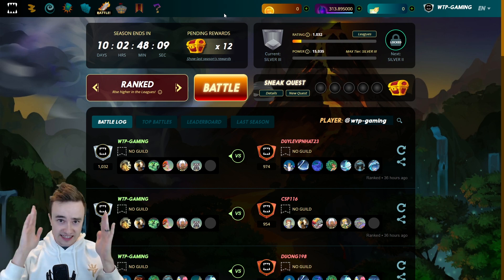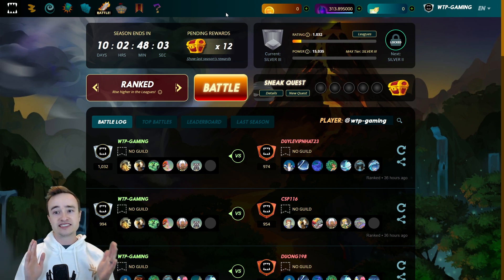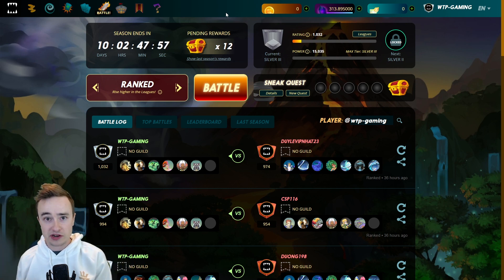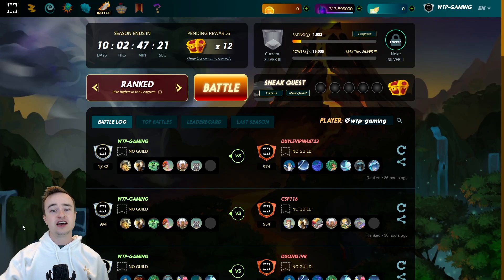This is the freebie version — earn some DEC, look at some rentals, hopefully stay in silver and rank up enough that the rewards outweigh the rental costs. I have my trusty Excel sheet with the rentals I'm going to be looking at, and cards I eventually want to buy on this account to help me stay in silver. We'll explain all the math behind that in a second, but I do want to give a couple caveats first.